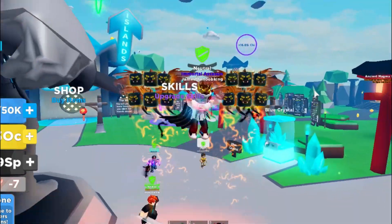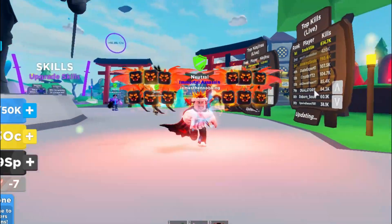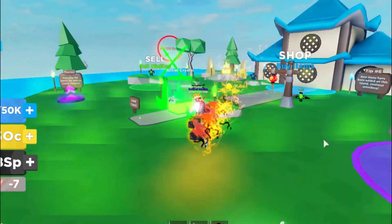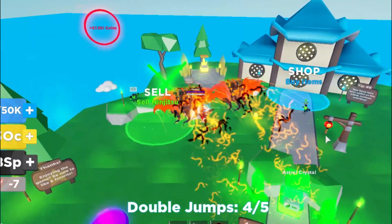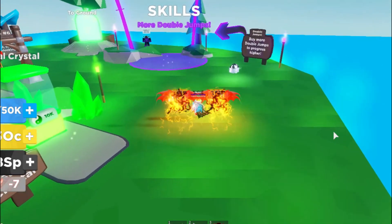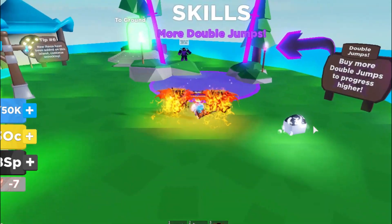I will be showing you guys a new code in this game, and if you guys are new to this game, it will definitely help you out. For some reason, it would not let me fast travel from the ground to all of the islands that I've unlocked. I'm not sure why, but I don't have any more islands unlocked, so I'm going to have to unlock all of my islands again.